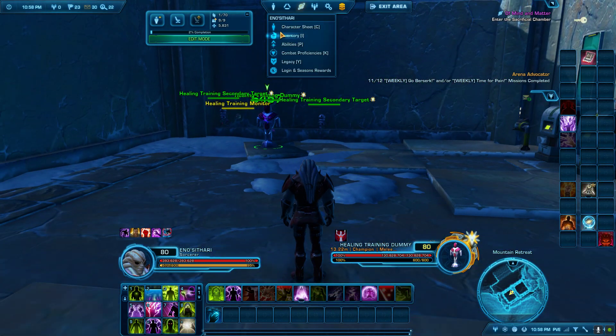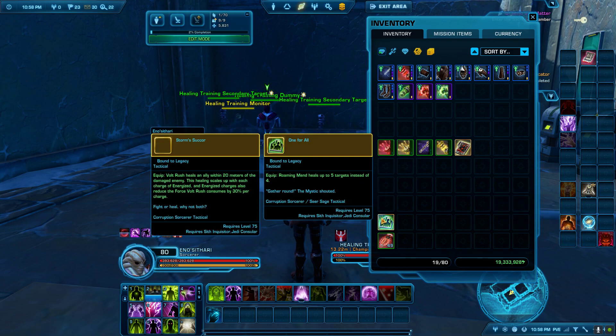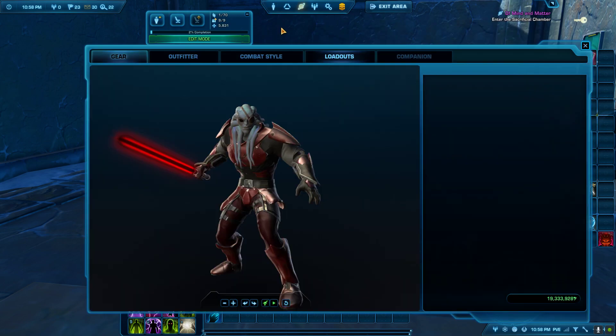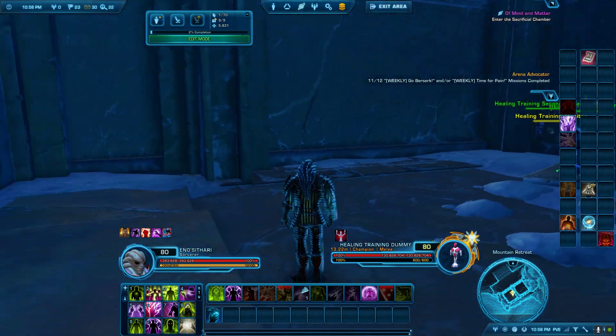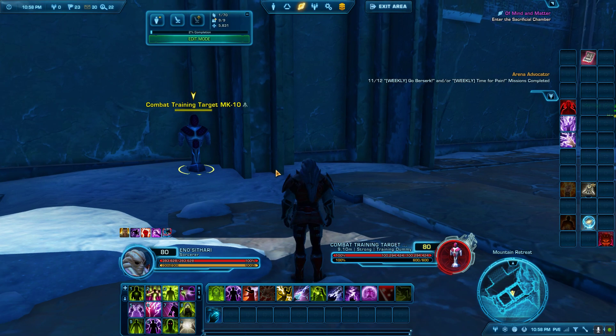Let's talk about this one — Storm's Sucker. It says: Volt Rush heals an ally within 20 meters of the damaged enemy, and the healing scales up with each charge of Energize. Energize charges also reduce the force cost of Volt Rush. So the more you use it, the more damage it does and the more healing it does.